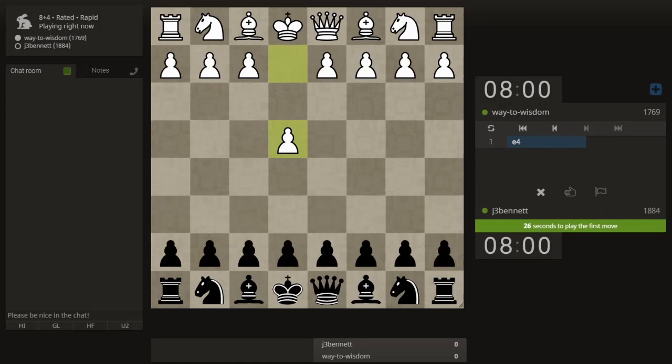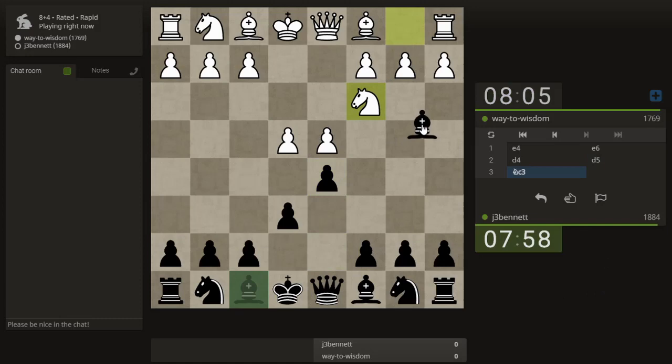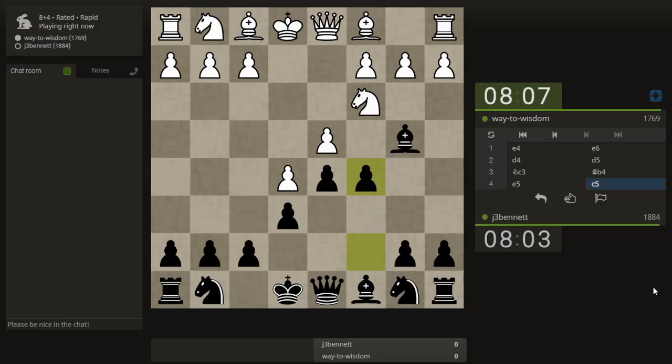Way to Wisdom plays e4. I did the Sicilian last time so let's do the French. He allows the Winawer or plays the main line.